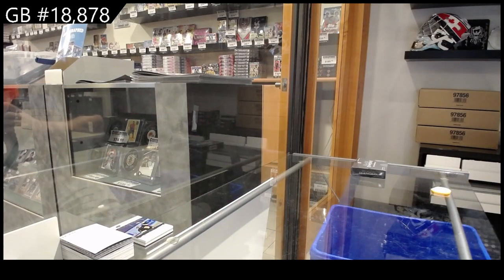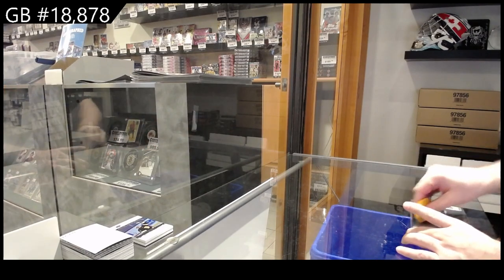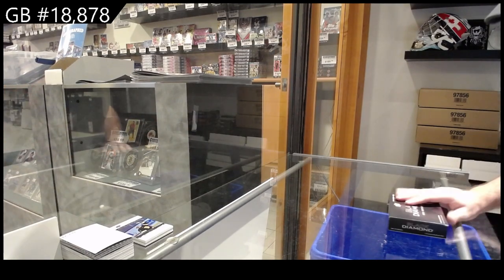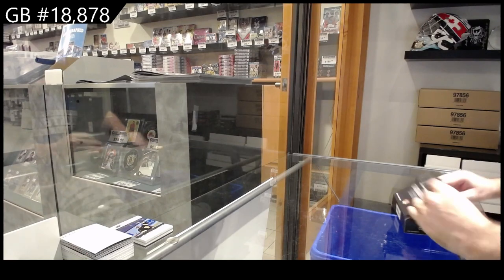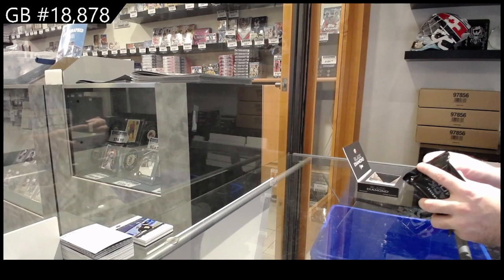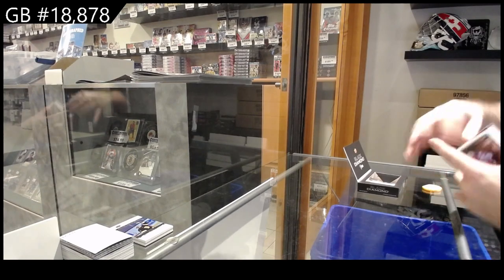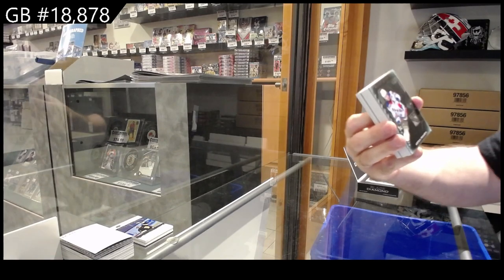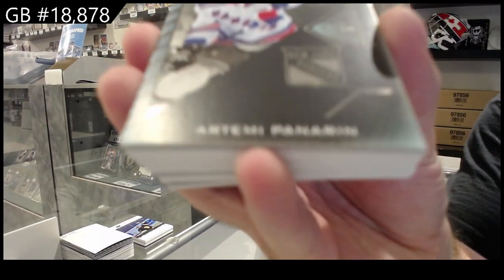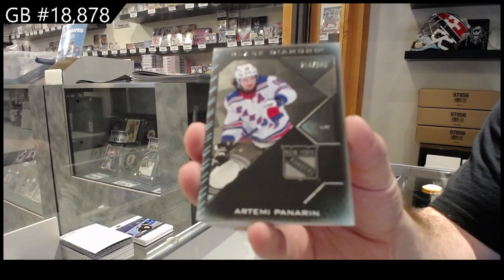You guys will see in two seconds — there'll be a 99 rookie gems insert that's supposed to be one per pack, so that's one difference. And then there's a diamond that you can get which is numbered to nine, which are pretty cool too. We've got a 349 Panarin for the Rangers, so it's basically like a beefed up diamond.